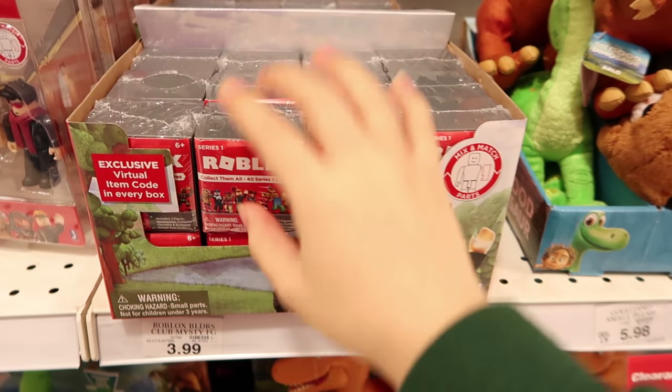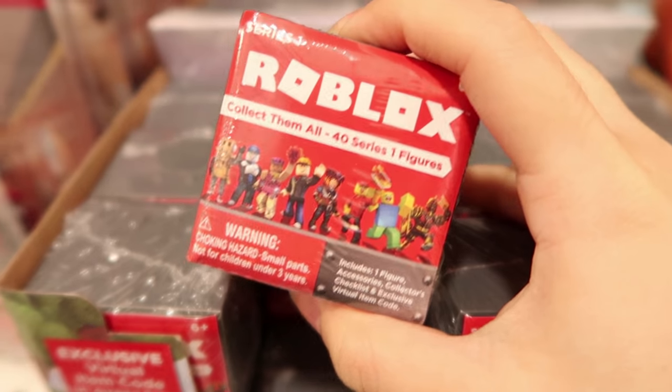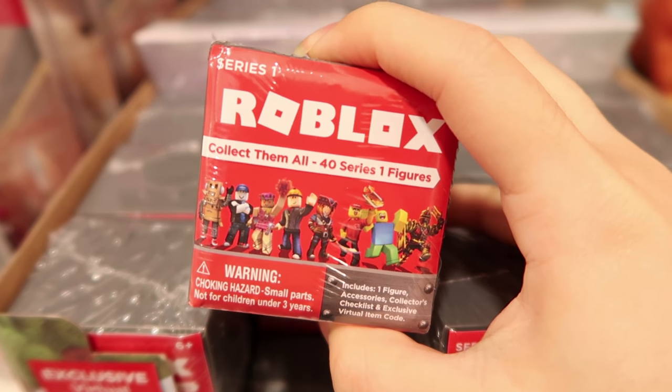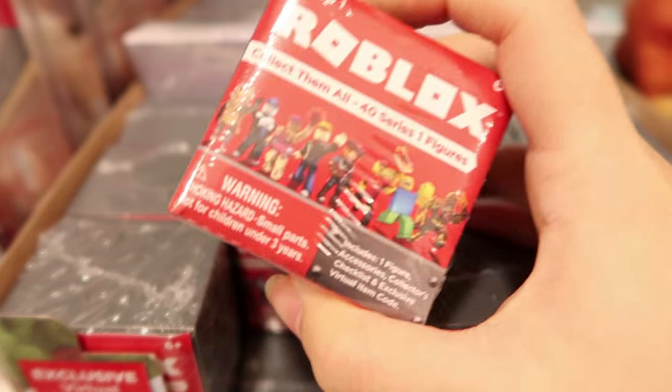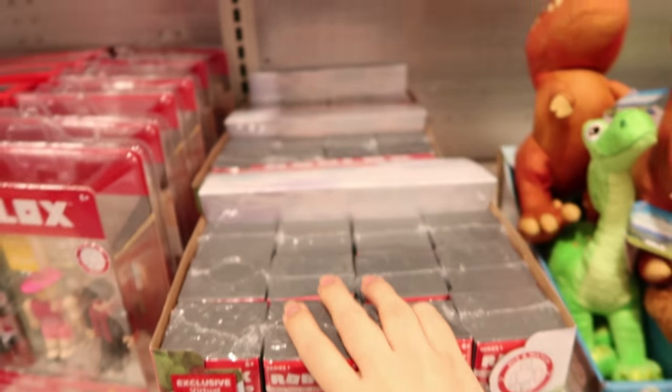And then they have blind boxes. They have 40 different figures for you to collect, and this is series one. And this is how the box looks — it looks like a crate. And they have three cases here.